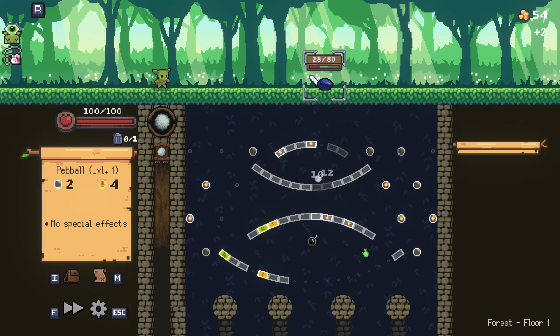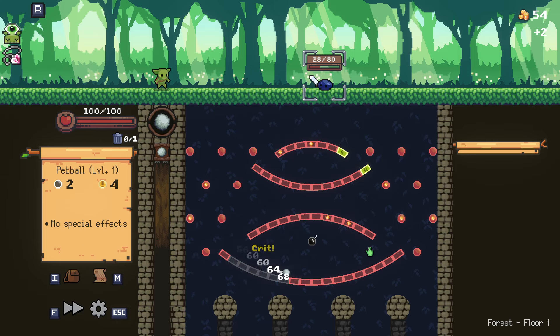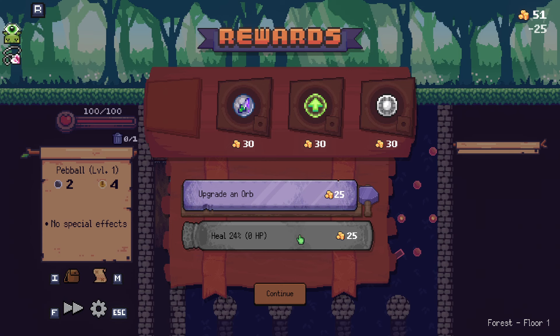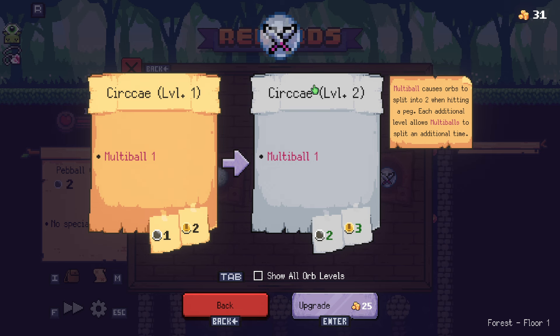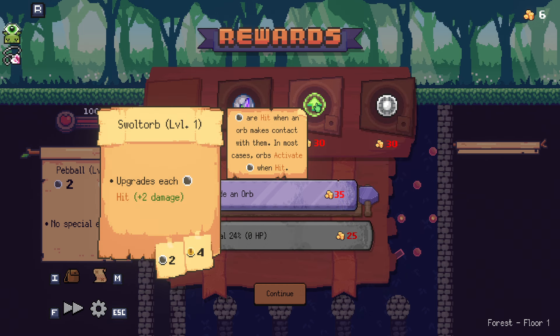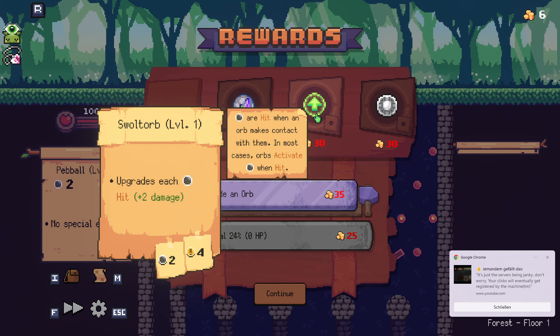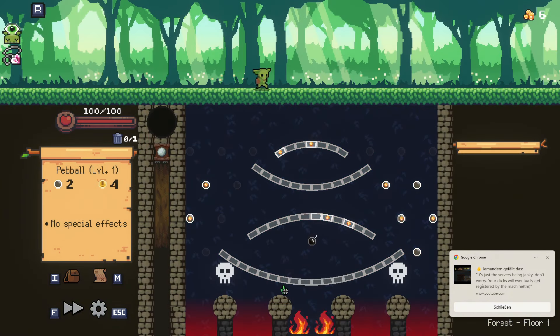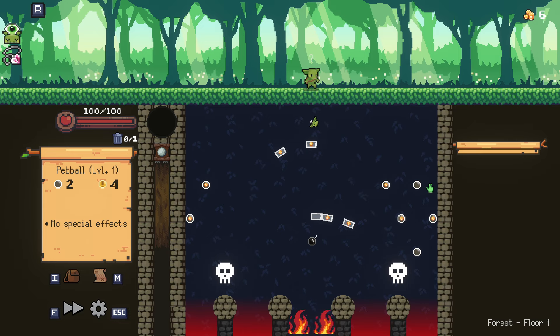Moving on to the good things: I really like this game for its unique take on the roguelite genre — it's something I have never played before. It plays completely differently. As you can see, there are different balls you can buy, and the deck-building part is very fun because the items you find and the upgraded orbs have quite interesting characteristics — for example, a damage-over-time effect, or making pegs hit harder once they've been refreshed, and so on. There are really a lot of different effects going on.